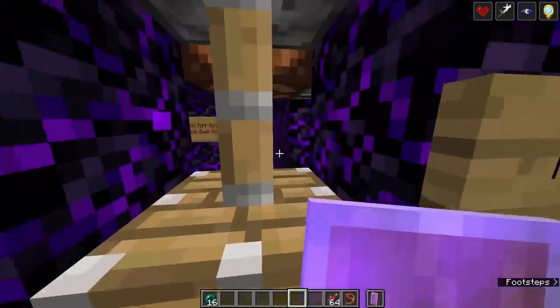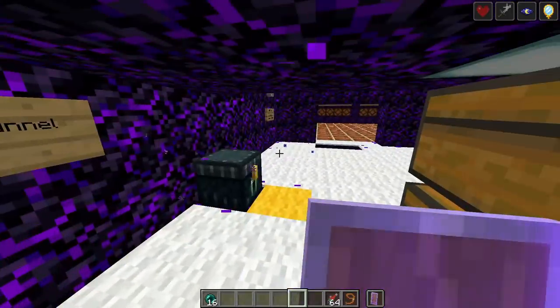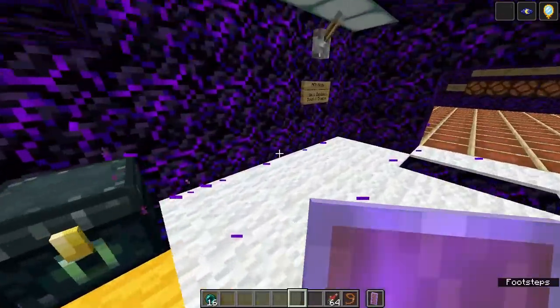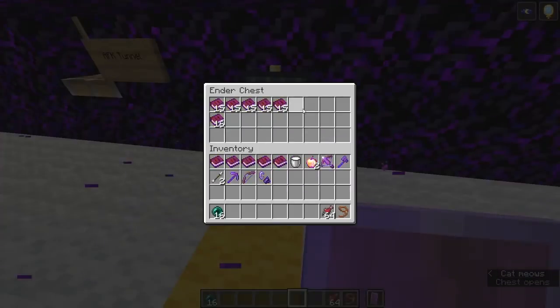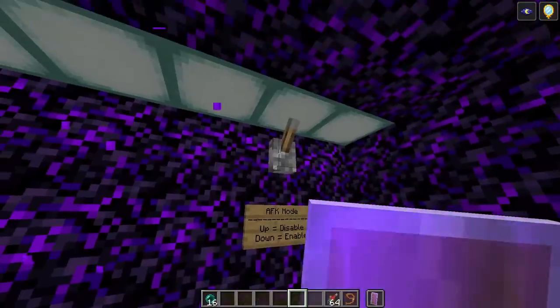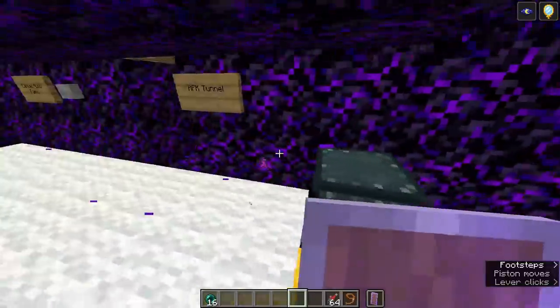Next, we have the AFK tunnel. This basically just sends you back and forth every 15 minutes, and prevents anybody from mining in from above, since it takes 18 minutes to mine obsidian. Next, we have the ender chest — this is just where you can store your stuff. Next to it is where the keycard comes out of when you're teleporting yourself in. On this wall, the lever that actually enables AFK mode — you need to flip this down for AFK mode to work.